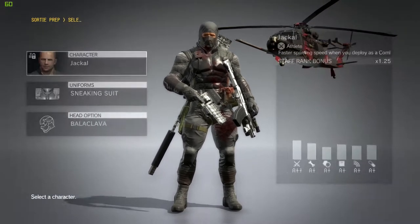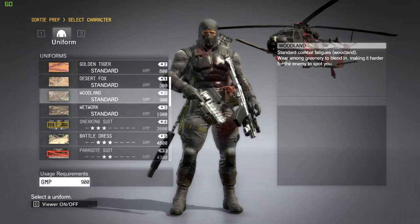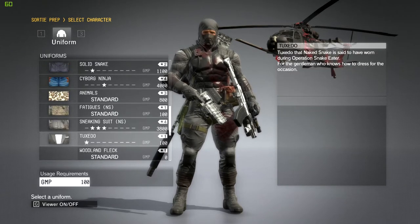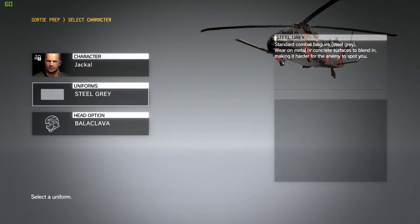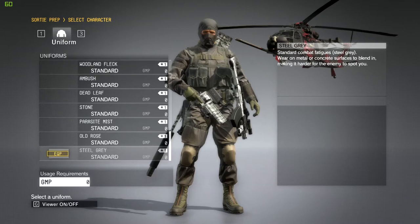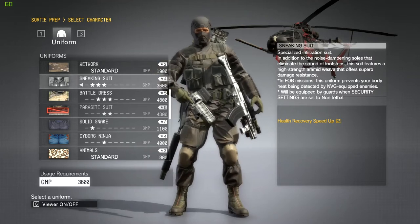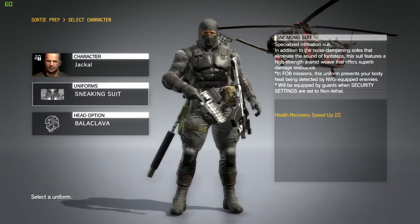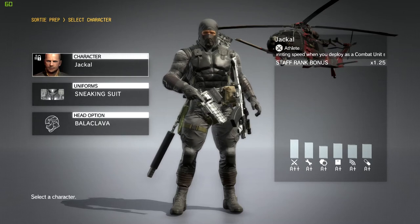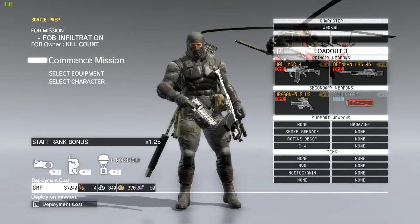I recently just tried doing this and I stuffed up — that's why there's a little bit of blood on me. If you feel like challenging yourself, you could bring a uniform that blends in well with steel. But since I have a feeling this might go loud, I've got the sneaking suit with heavy health recovery speed up. I'm using the Jackal because I got a little bonus, just to make it a little more difficult — even though this is already a pretty difficult FOB mission.